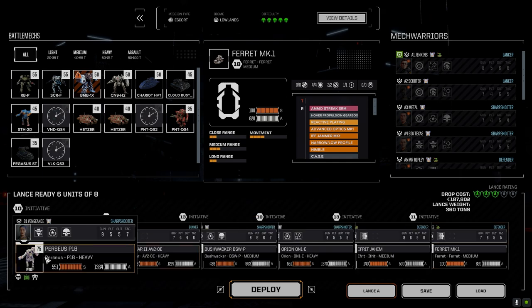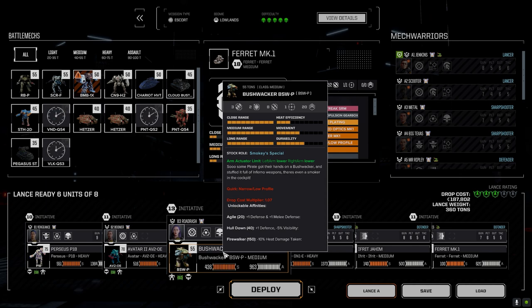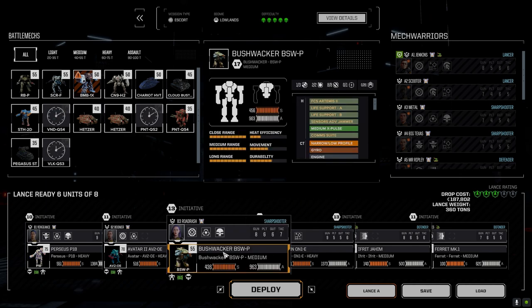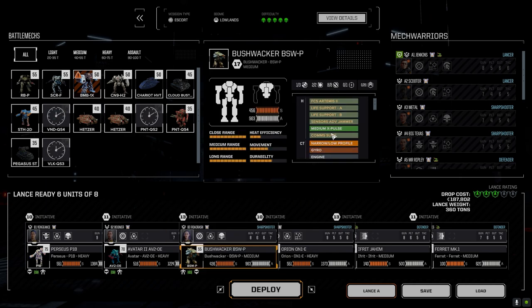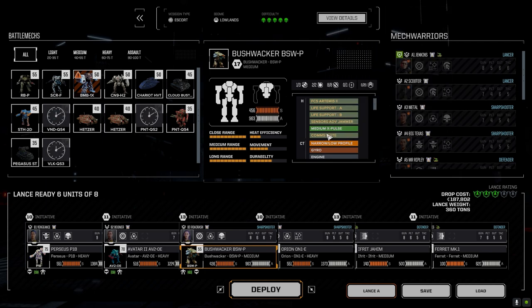We're good across the board. Bushwhacker — there was one minor modification I made: I pulled it out of the comp suite because it didn't have a cockpit modifier. Now we've got a complete suite. That's the only thing that's different on this mech, everything else is the same. All right, let's go.